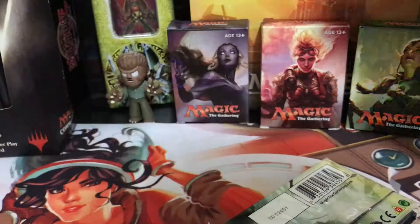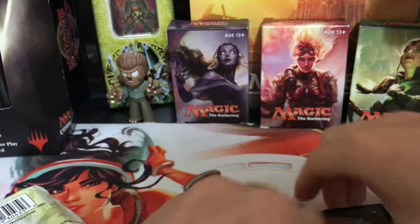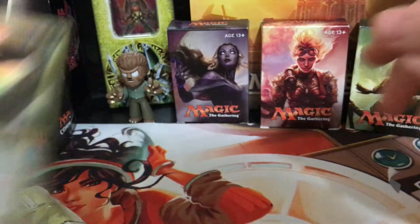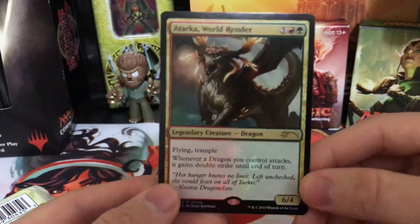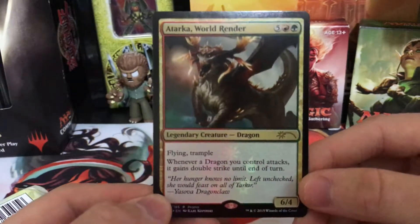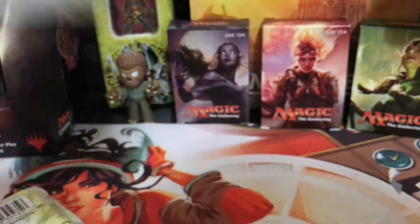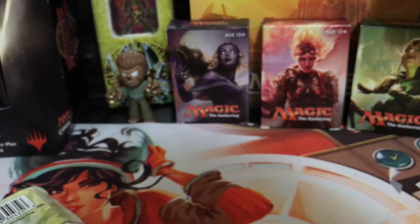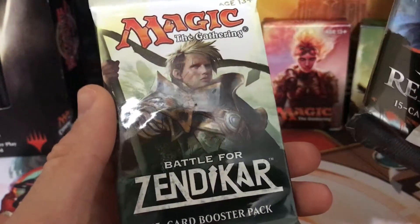Promo's out of there. We got the same promo. Sadly, I'm kind of bummed they didn't have different ones in there, different packs and different promos. But Artarka, World Render — same as the last one. We got Oath of the Gatewatch, Fate Reforged, and Battle for Zendikar. So we're going to start off with Oath of the Gatewatch.